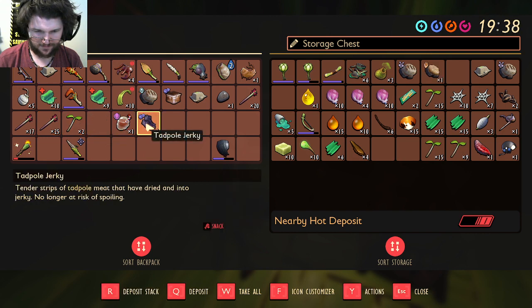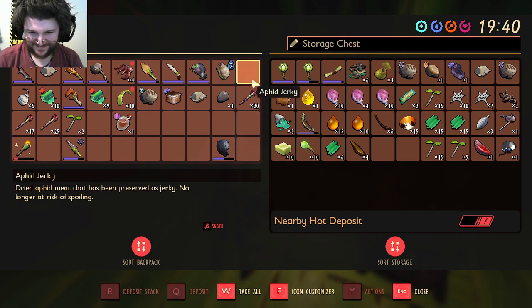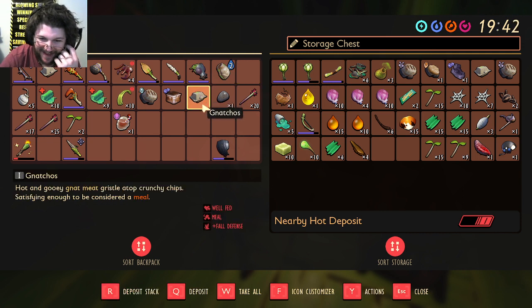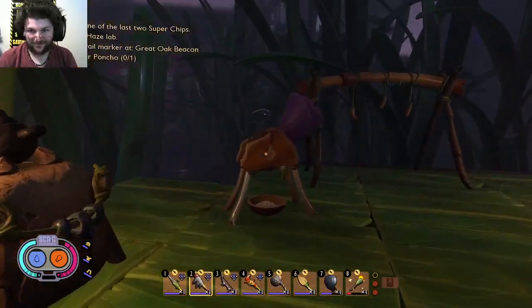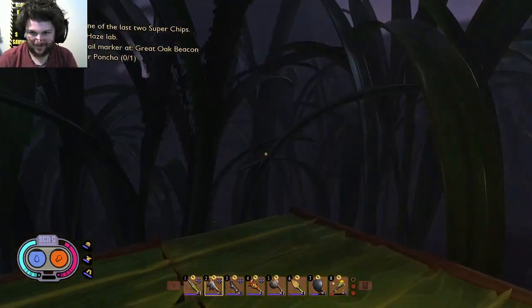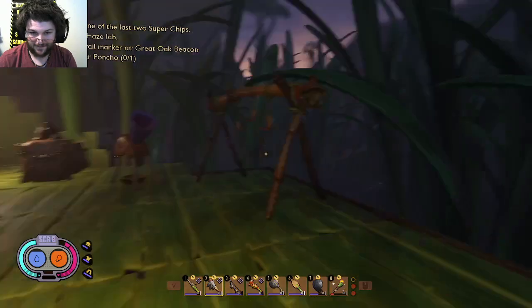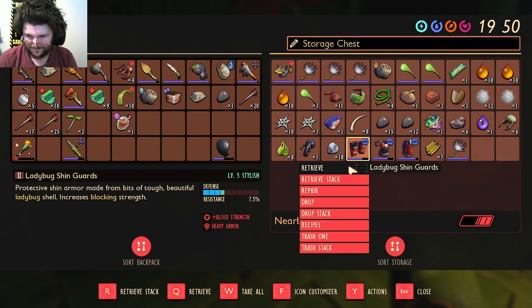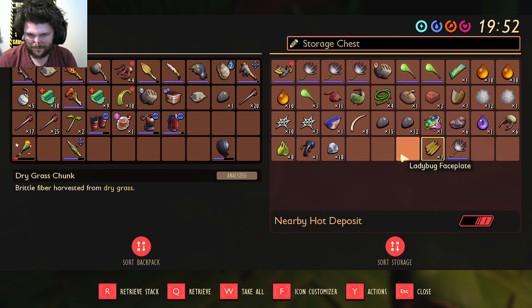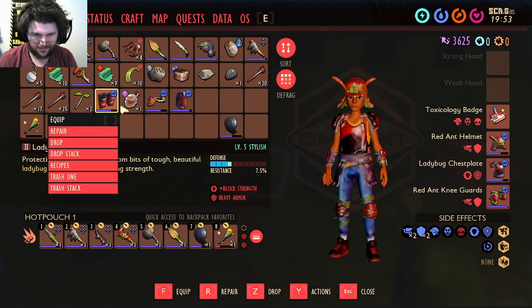Don't roll this, or this — no longer at risk of spoiling. I didn't know how hard easy food was actually to get when I did this. And now we're gonna switch armor, like a smart person, and not go back into the bad areas with this stuff on.